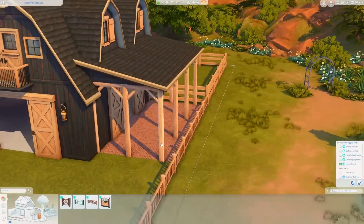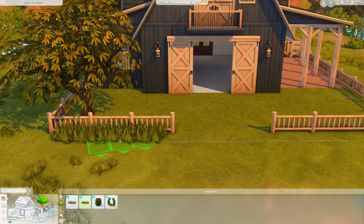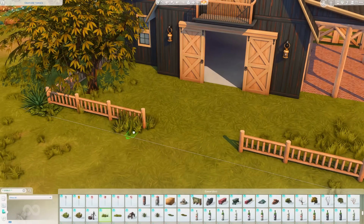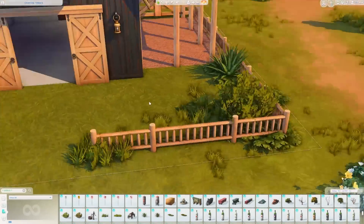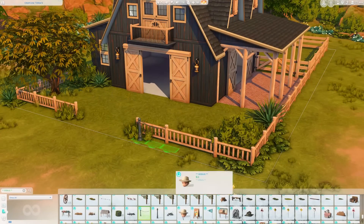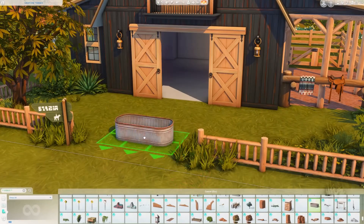You can see the exterior is kind of coming together. I also want to say this very much resembles a build — I want to say it was by Chrissy — she had built what I think is the nightclub technically in this new world, called the Rusted Horseshoe or something. It very much resembles this, which was actually coincidental because all of my Pinterest inspiration pictures looked like this. After I built it I visited all the lots in the world and was like, oh, no kidding! Great minds, Chrissy!